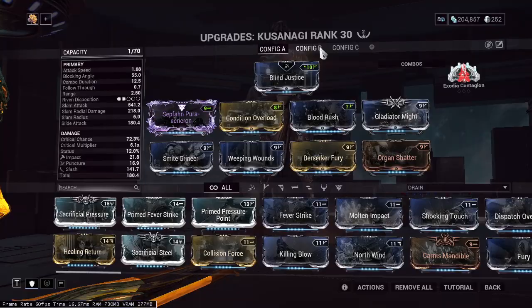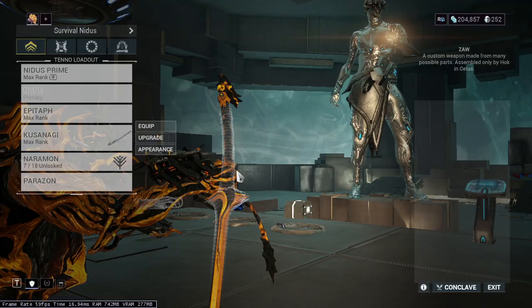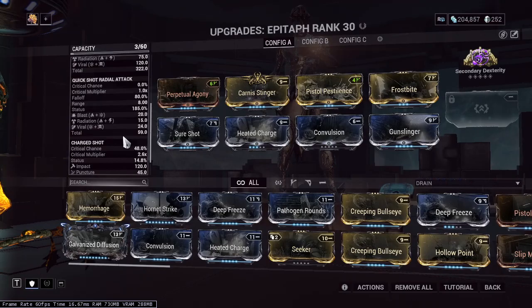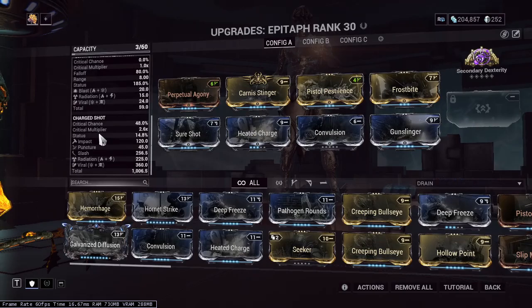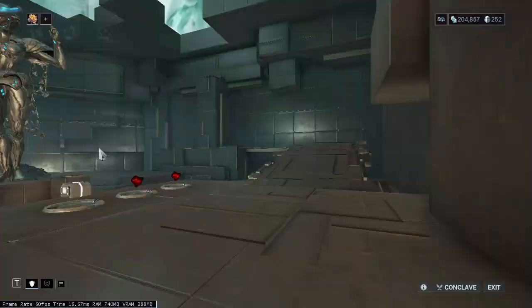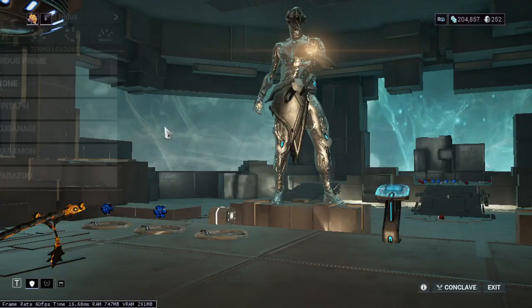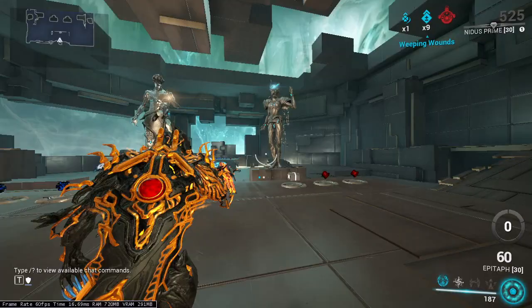I have two builds for this weapon. The first uses the riven, and the second is basically just a plain slash build. To pair with that I have the Epitaph as a primer — this is a radiation and viral build. The Epitaph has innate cold on its quickshot and blast, giving us 4 elemental damage plus 3 IPS. I'm not using any mods on my Nidus to avoid buffing my attacks, and I'm using the Naramon focus school for combo duration.